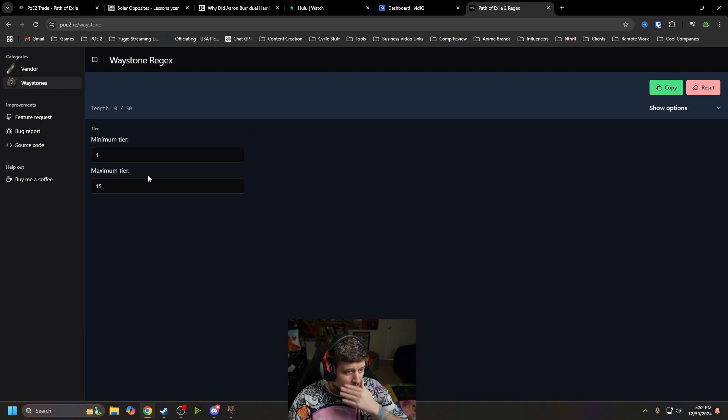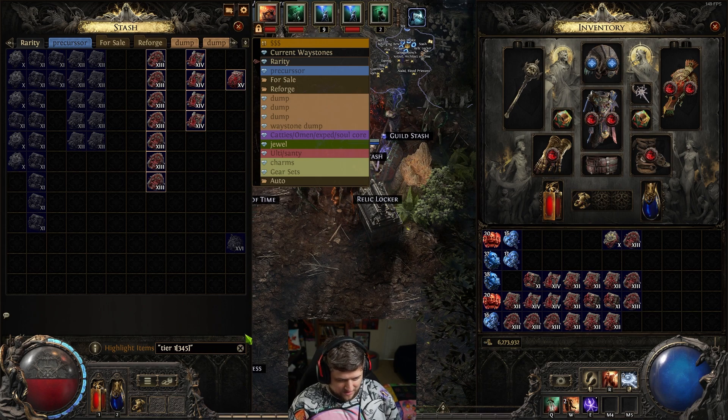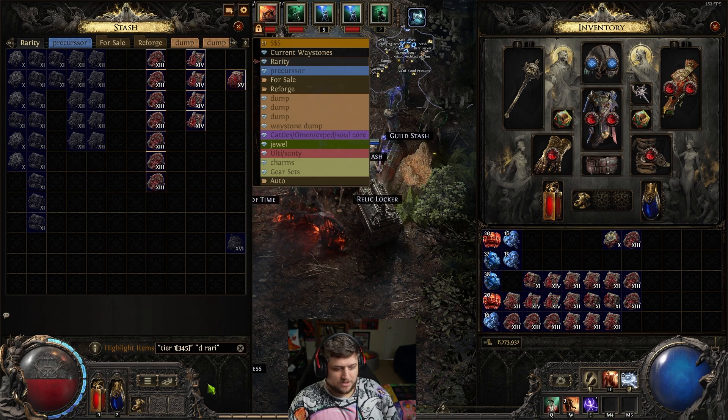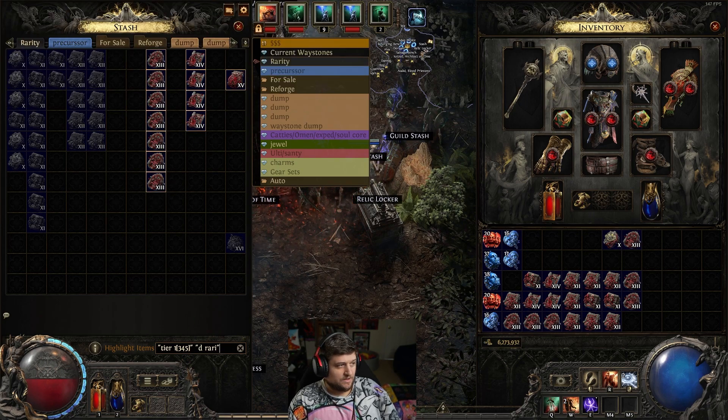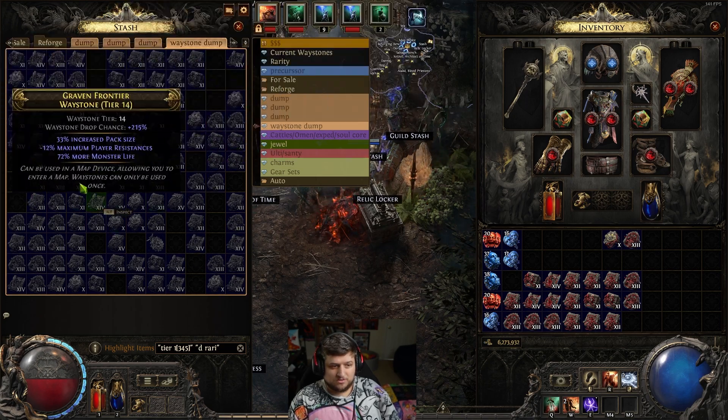There's also a waystone tab where you can set a minimum tier. You can say 'I only want tier 15 maps' or 'I only want tier 13 and above' — and then you can also add in the rarity regex. So I type that in here and it was 'd' space 'rar' space, and now it's only showing me maps with rarity that are tier 13 to 15. You can use this same approach in your waystone dump — it won't show you lower tier ones that aren't rarity, only the qualifying ones.